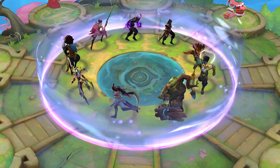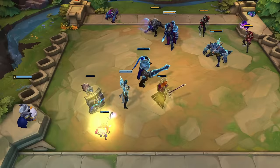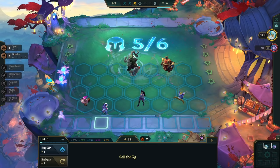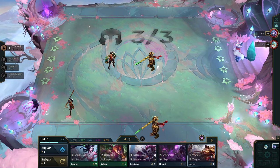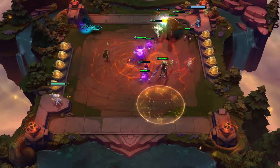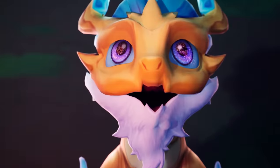Recruit champions from the shop or the carousel, position them on your board, and watch them go. Every round you'll earn gold, which you can use to increase your team size or recruit and combine champions. Win battles to deal damage to other players, and take your place at the top.